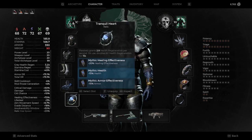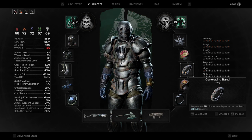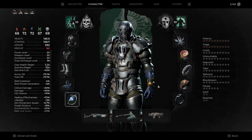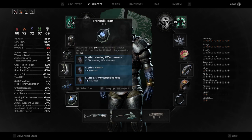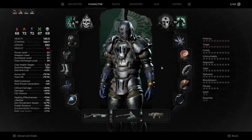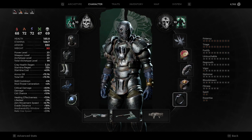For the relic, we're using Tranquil Heart with healing effectiveness, health, and armor. We want extra health so we can get more regen on the Generating Band, because it goes off percentage rather than flat numbers. We have increased armor to boost our total armor, and healing effectiveness, which increases all of our regen.